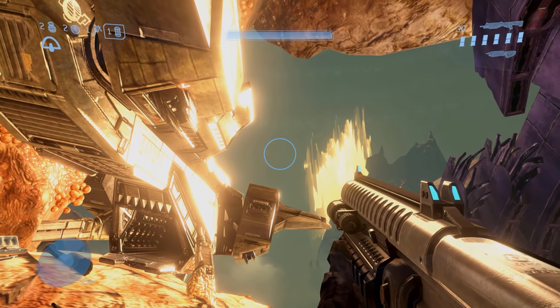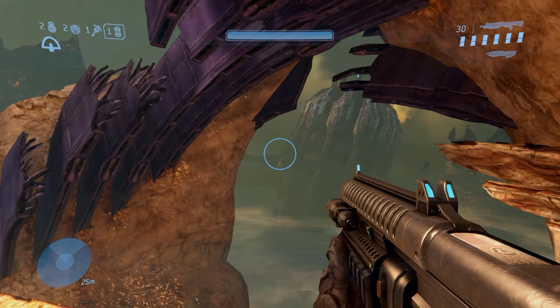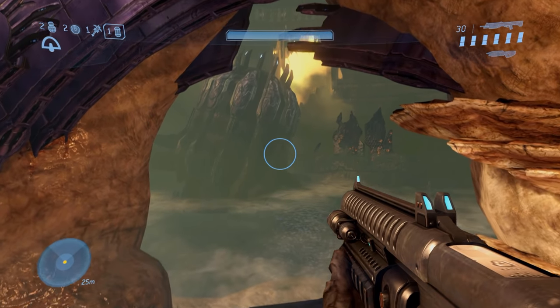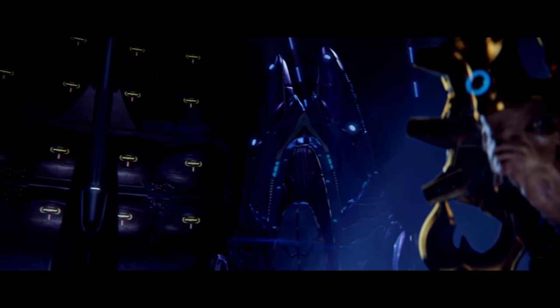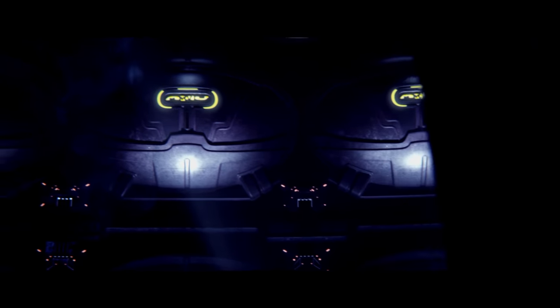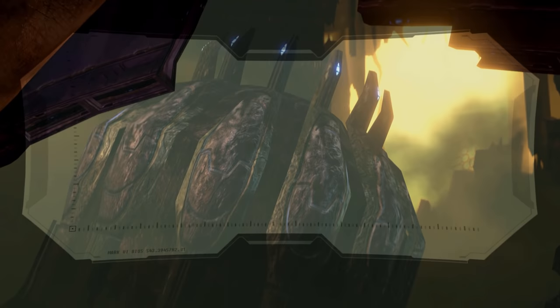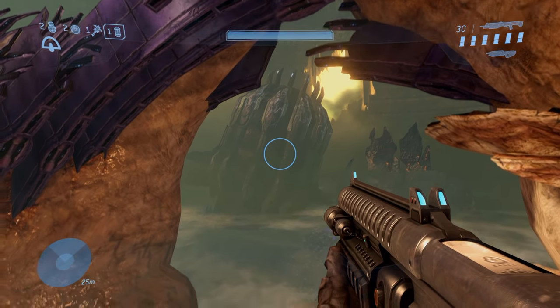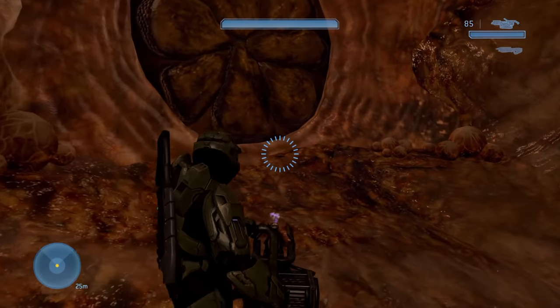There's something else here for players to notice too. If you look into the distance at what now remains of High Charity, you can see the Mausoleum of the Arbiter — one of a few different areas from Halo 2 players can spot during Cortana. Its inclusion does so much to foster a feeling of consistency in the world. Given that this level was originally meant to be a continuation of Floodgate before later being recycled, it's at least somewhat understandable that we don't get to see more familiar sights from throughout High Charity in person, but even including them as they are is still a positive.